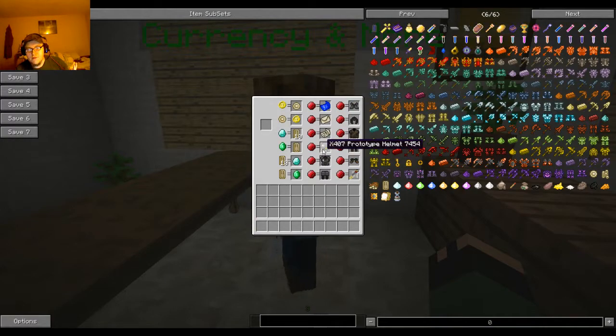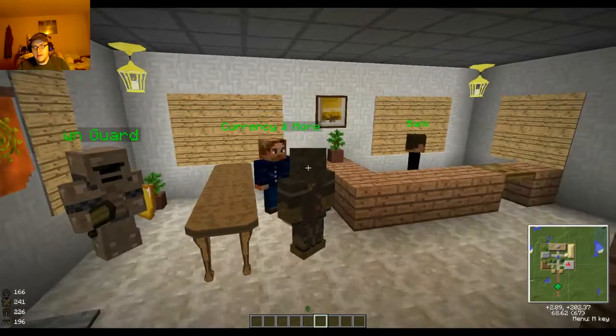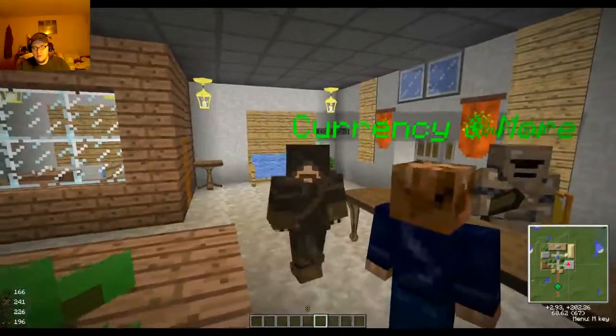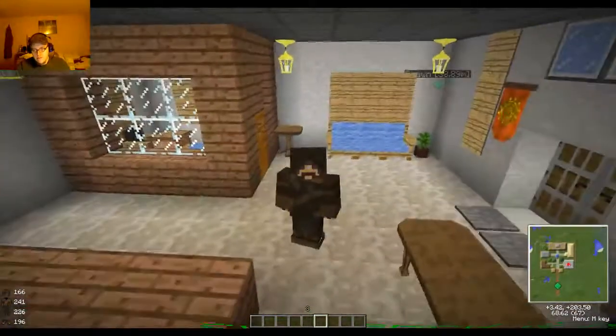You've got some cool armor that you can't make in the game — it's stuff that you can buy from us. These are the prototype helmets. Actually right now I'm wearing the assassin stuff, so I'll show you guys the assassin armor — it's pretty cool looking, not bad.